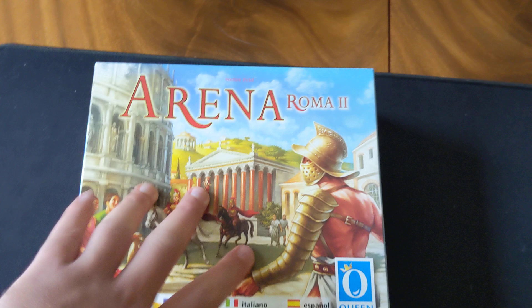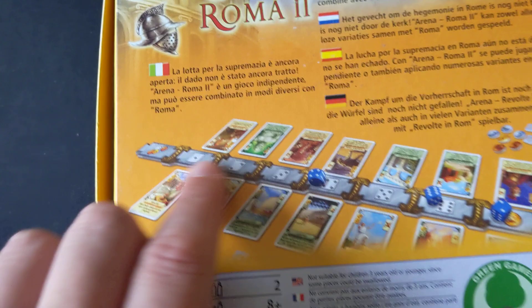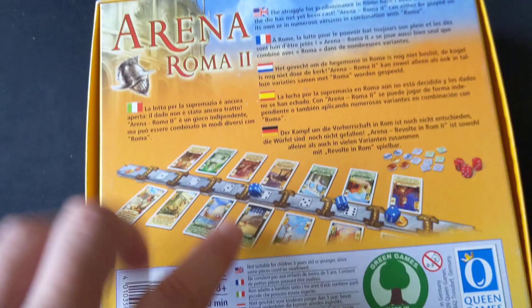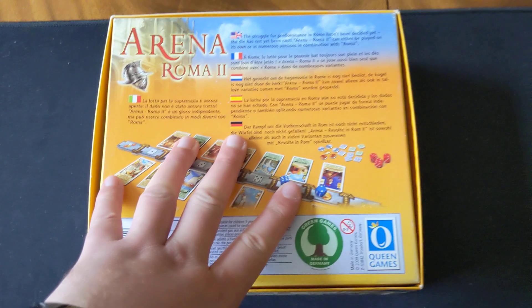Next up I have Arena Roma 2 — the sequel to one of Steffen Feld's original games. This is a more confrontational game than you'd typically expect from Feld. It's a card-driven, dice-rolling dueling game for strictly two players. You're playing cards in front of you, each allocating a different dice pit value, and using cards to hurt your opponent's cards, collect points, and deplete your opponent's points. I've already recorded a review which should drop in the next couple of days. Certainly a change of pace for a Steffen Feld game.